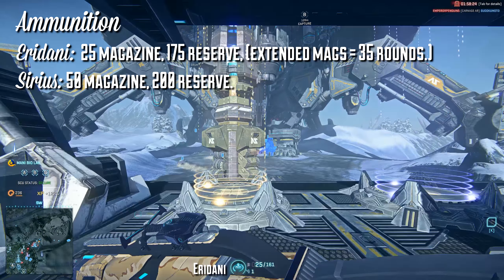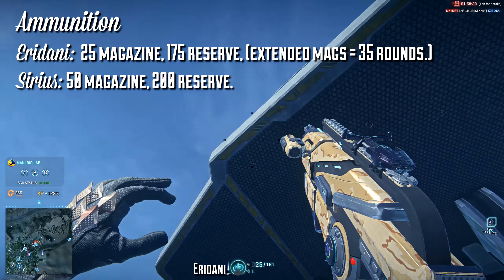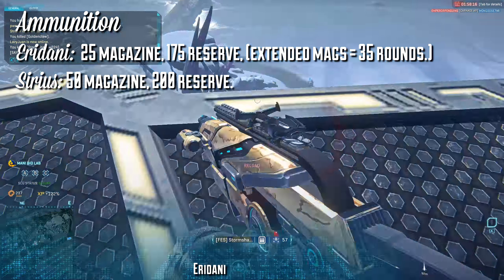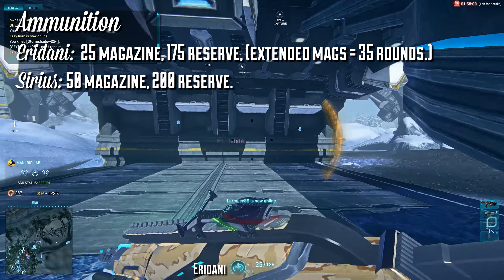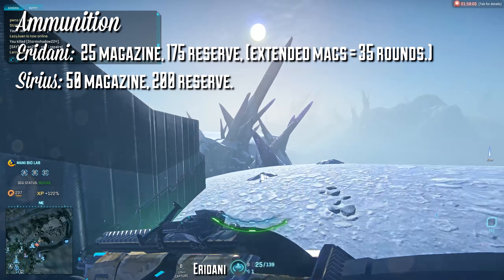The Eridani has 25 rounds in its magazine by default and 175 rounds in reserve. You can bump up the magazine size to 35 rounds by equipping the extended magazine attachment. The Sirius, being the high capacity counterpart, has 50 rounds in the magazine by default and 200 in reserve. Unlike the Eridani, it does not have access to extended mags.